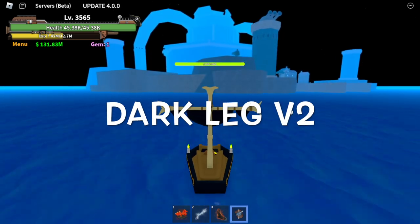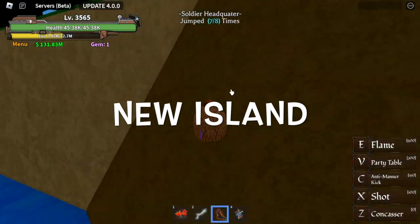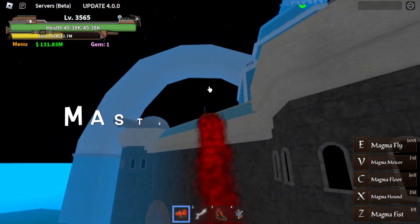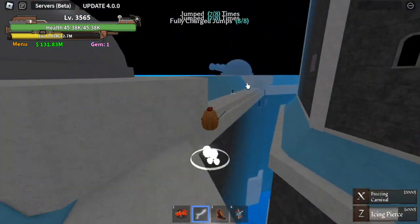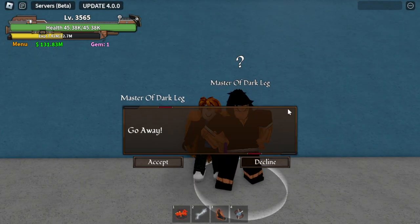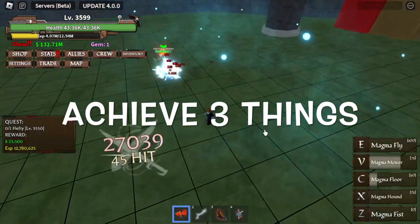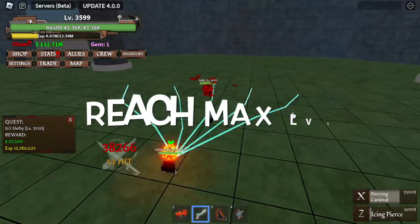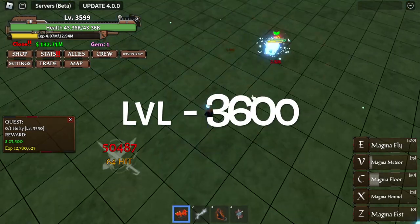Are you ready to unlock the Darkleg V2? First, let's head to the new island and look for the NPC. The master Darkleg is located here at the back of the Soldier HQ. He looks like a backy. So if you talk to him, he will tell you to go away. You need to achieve three things first. The first thing is you need to reach max level - for this update, the max level is 3600.